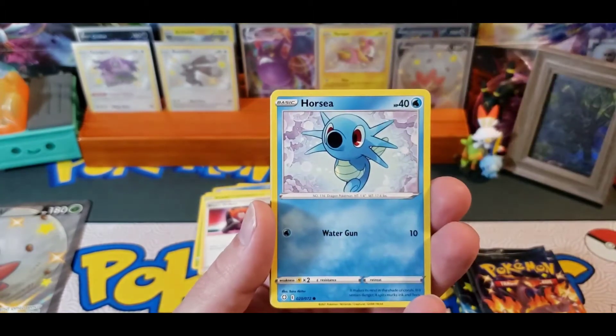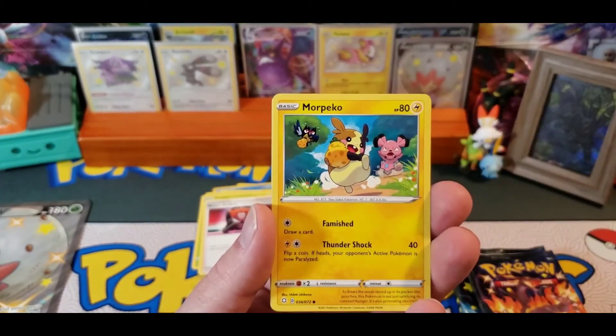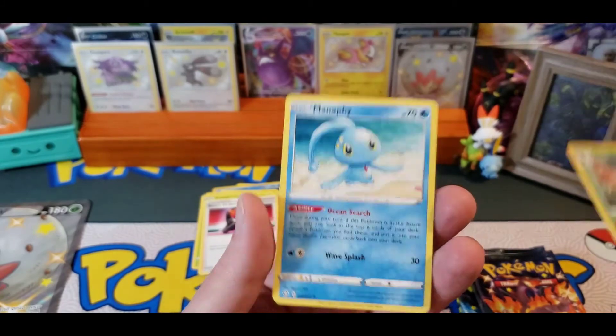Nickit, Horsea, Snom, Morpeko, Cacnea, Decidueye Reverse, and a Manaphy.